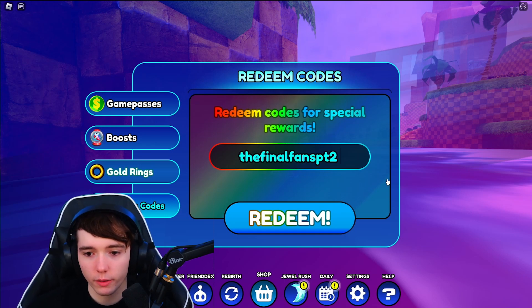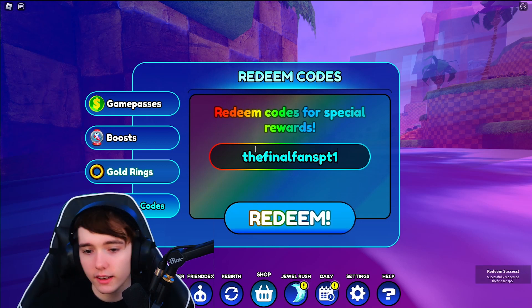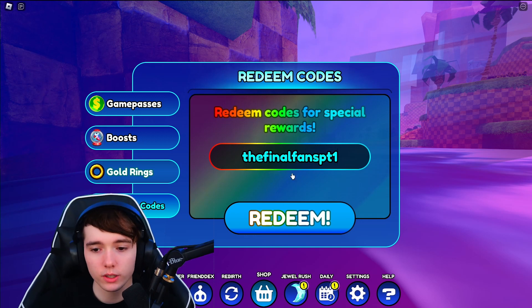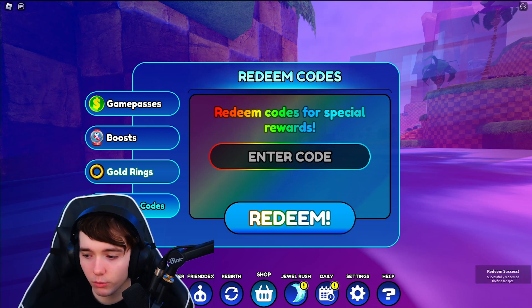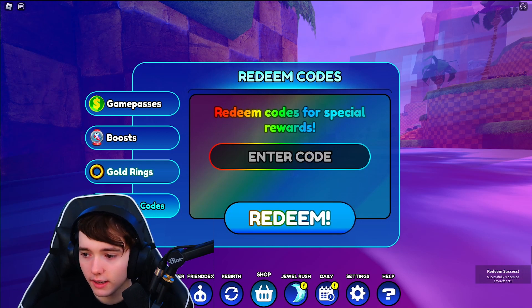The first code that we have is 'finalfanspart2' — that will go ahead and work right there, giving you free chi. The next code is pretty much the same but part one. The next code we have is 'onemorefanpart2', and then 'onemorefanpart1'.